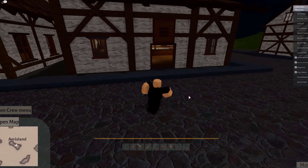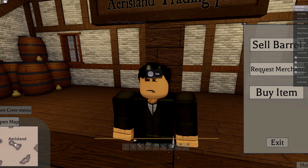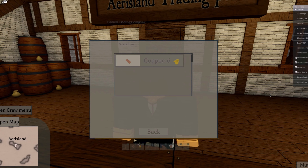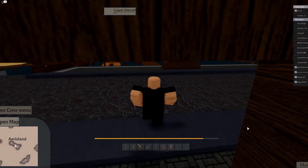First thing I normally do is I go to the merchant and talk to him. I click 'Request Merchant' so it spawns my ship right here. I click 'Buy Item', copper, select resource.